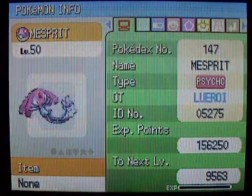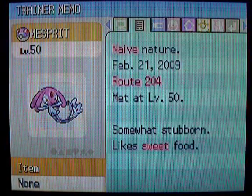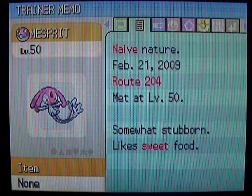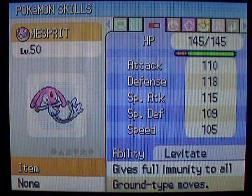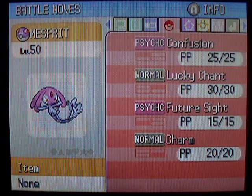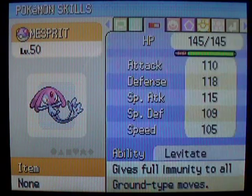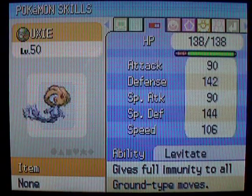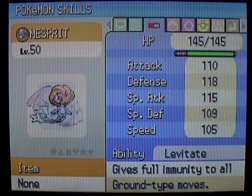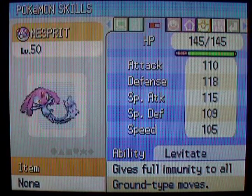So let's take a look at it. Yep, Level 50 — no items or anything, just standard, just like the other ones. Naive nature — that's fine. And here are its stats. Mesprit's kind of interesting: Azelf was like an all-out attacker, Uxie was like a defender, but Mesprit's kind of balanced — it's in between. Now we can officially say we have gotten Uxie, Mesprit, and Azelf — all three of the legendary beings.